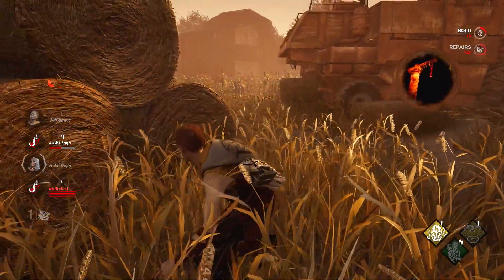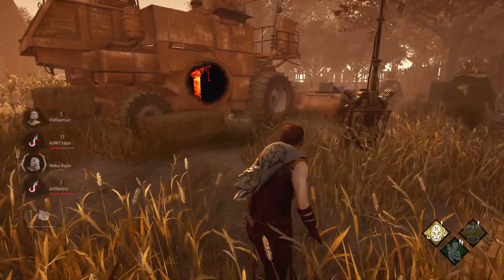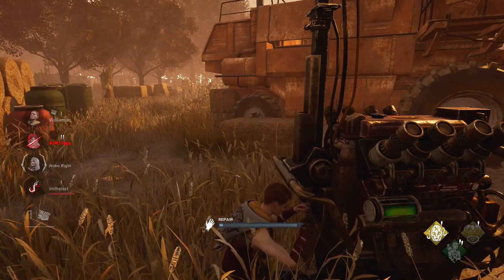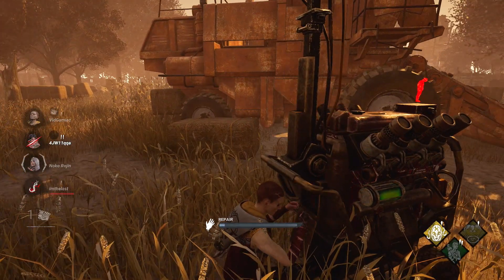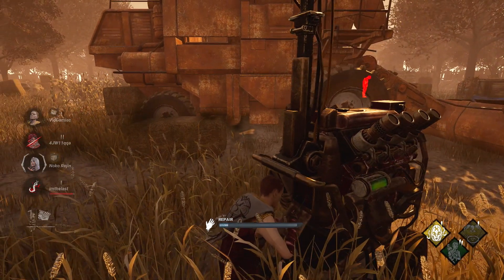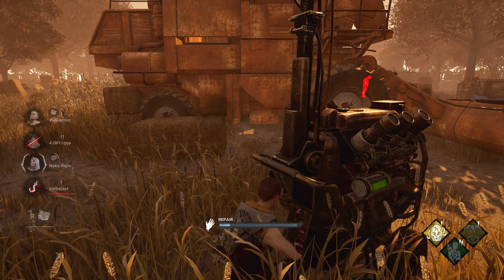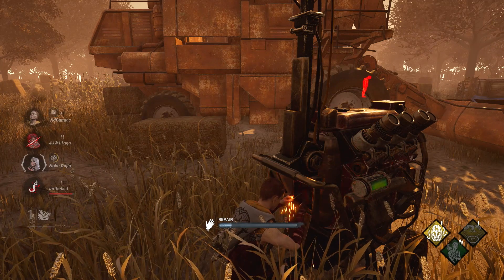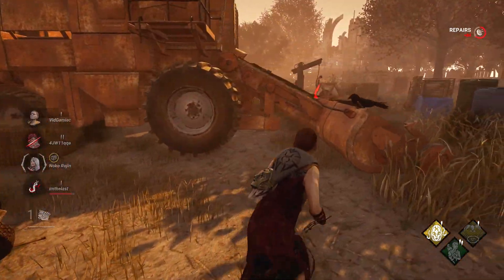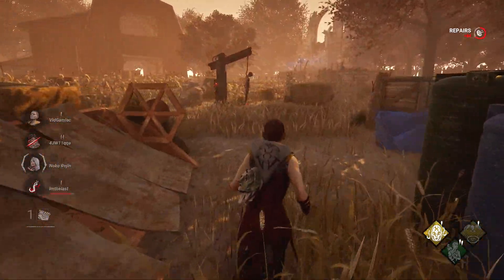Her second perk is an Invocation perk, Treacherous Crows. These are usually never worth your time, as they require you to head down to the basement — which makes you super vulnerable, takes you away from the objective, and is a big waste of time, especially when the tradeoff isn't great. This perk just reveals the killer's position whenever they pass by a crow, so it's not worth taking the time to activate it.